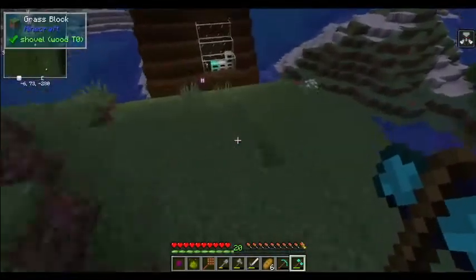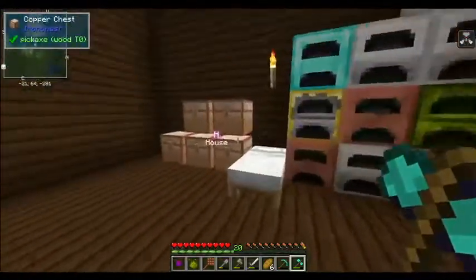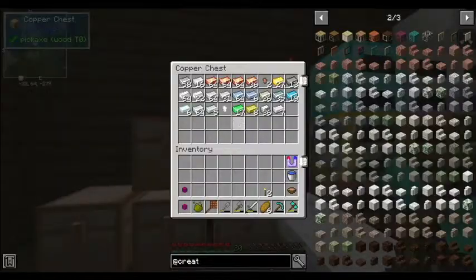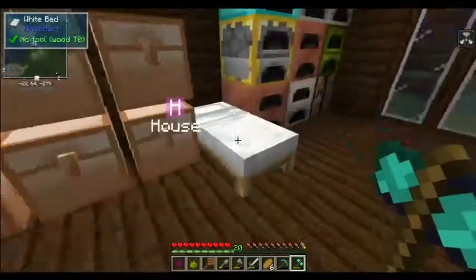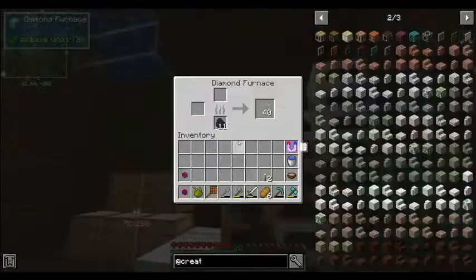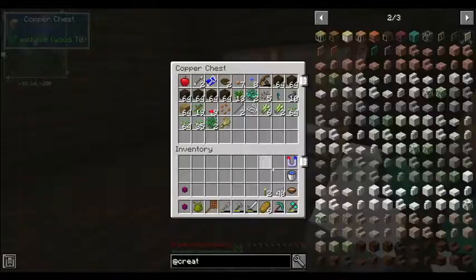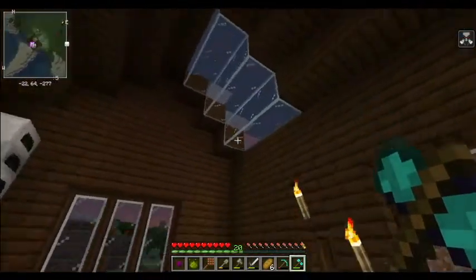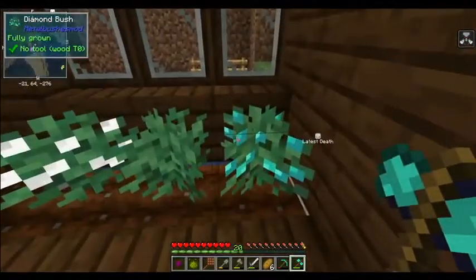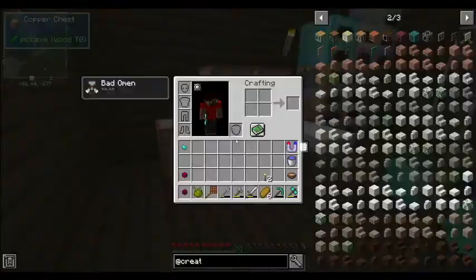I'm sure you're wondering, Nano, what did you do off-camera? So I did some mining off-camera. It's not too crazy, just a little bit. Nothing special. Did a bit of smelting. Nothing too much. Just added some windows. And I found this bush that gives me diamond nuggets.